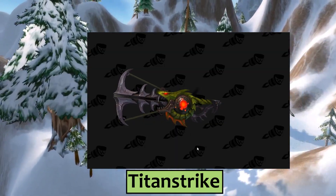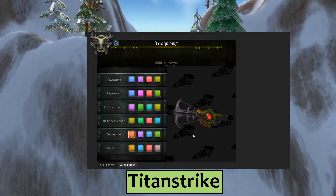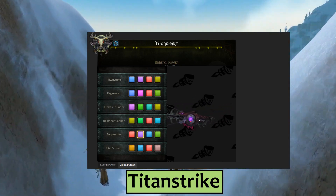The challenge appearance for Titan Strike is called Serpent Bite, and it looks like this. The name pretty much says it all. It almost looks like a pimped out crossbow rather than a gun.